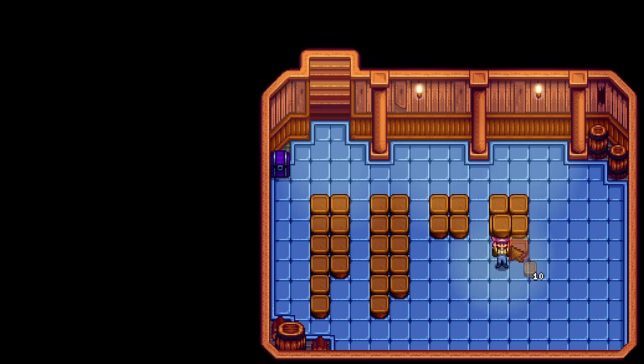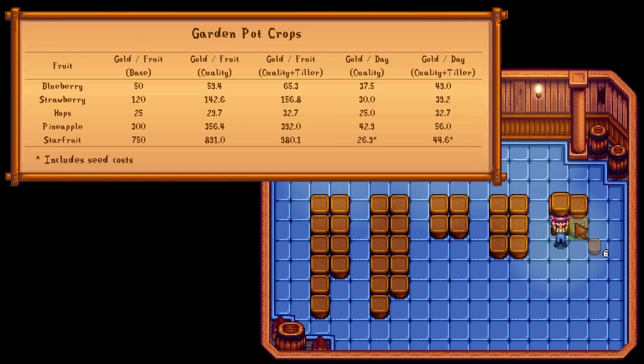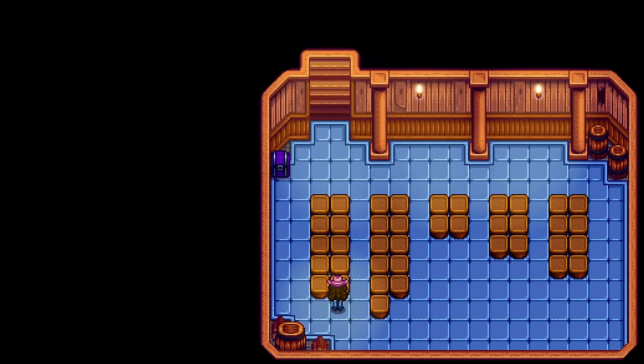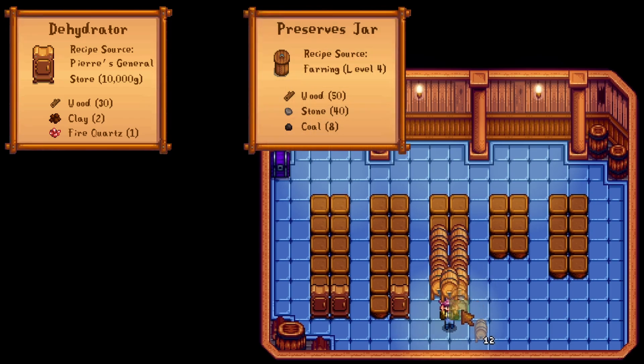If we're going to compare gold per day to cask in the cellar, we better be able to grow those in the cellar. That means we're using garden pots, so we'll have to have unlocked the greenhouse, and it means that ancient fruit is off the table — those ancient roots like the deep penetration that garden pots just don't allow. We're also very lazy and we don't want to have to water or replant our crops, so we're going to use the deluxe retaining soil recipe from Ginger Island and a crop that will regrow indefinitely. The one exception is starfruit, just because it sells for so much — it might be good enough to warrant the extra work, so we'll leave it here for comparison. So based on that, here are some of the numbers that you can expect from just crops.